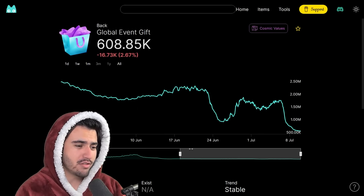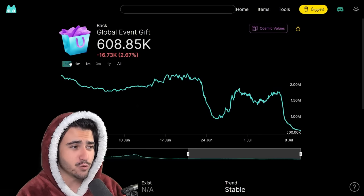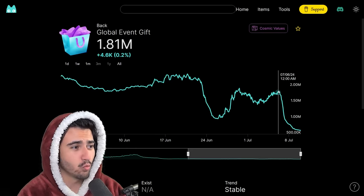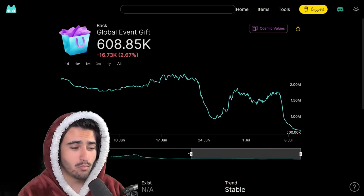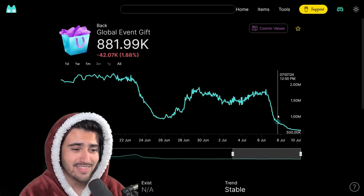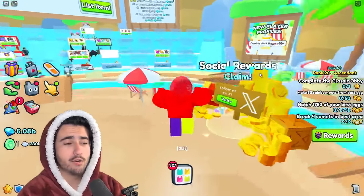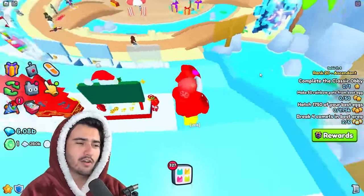I'll include one bonus item — another thing that has been manipulated down in price. I don't think you can actually make profit by opening these because the chance to get a huge from global gifts is really bad. But look at how much the global gift has fallen in just the past week: on the day of the update, prices were 1.81 million, and then just hours later they were selling for half the value. There was no news for any of the items I talked about in this video — there is no reason these prices should have been changing like this. Hopefully this video helps you make some profit and take that profit away from the cheaters and exploiters manipulating all of these prices.